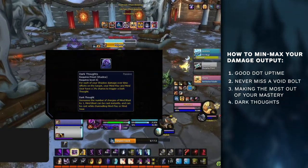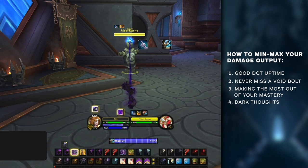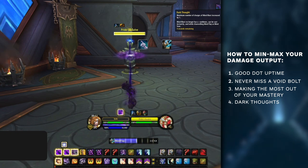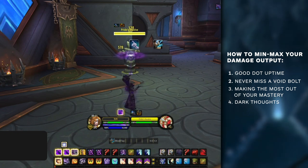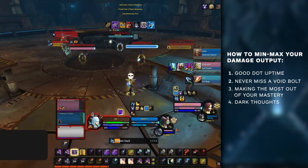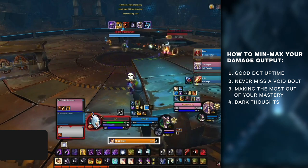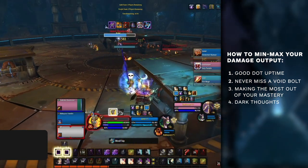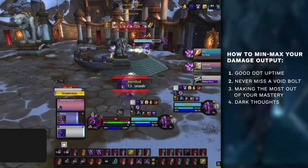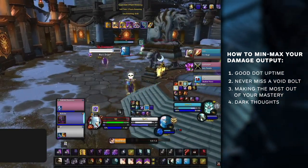One last minor tip — this is all about min-maxing — is making correct use of Dark Thoughts. Dark Thoughts is the Shadowlands instant Mind Blast proc, similar to Shadowy Insight from Legion and BFA, but now it procs from your Mind Flay ticks. When you get one of these procs, it's actually usable while you're Mind Flaying, meaning you can squeeze out a little more damage by starting a Mind Flay and saving an extra global. Not major, but worth knowing. Ultimately, dot uptime, utilizing your mastery, and making sure to Void Bolt are without a doubt the most important things for maximizing your damage.